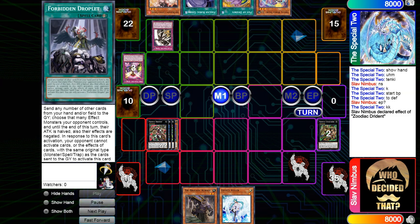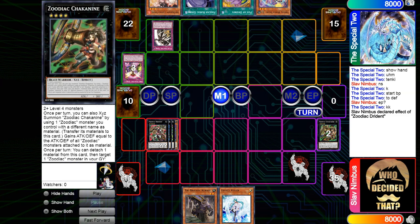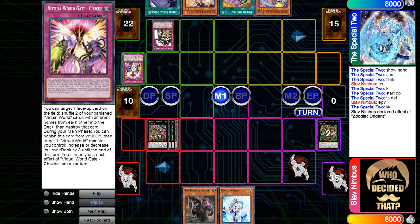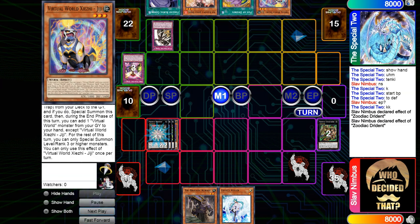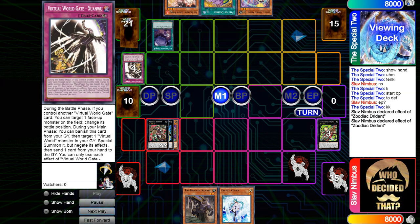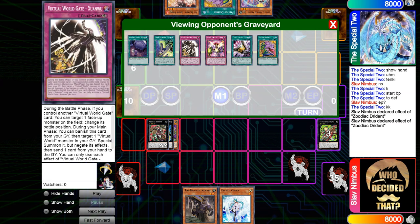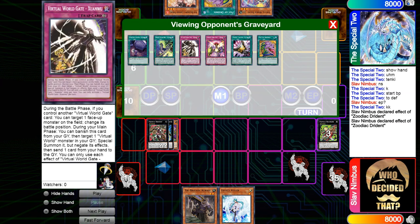He opened up Ash Blossom, which — if he had Ash Blossom in his hand he probably would not have shuffled back Tinky, he probably would have shuffled back Forbidden Droplet. He just revealed that card — you can target one Virtual card to control, send one Virtual card from a different type — Monster, Spell, or Trap from your deck to the graveyard. He's going to activate right into pop, making that invalid. Then he's going to send First Barrel, then send Olong. Olong's effect: banish the card, add a Virtual World monster from your deck to your hand. Very good.